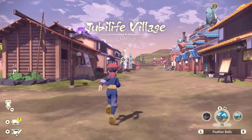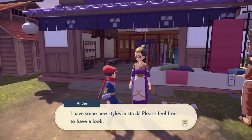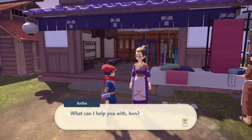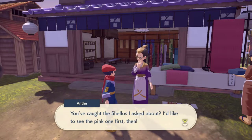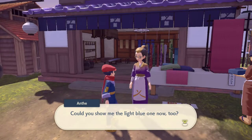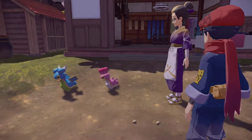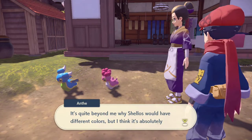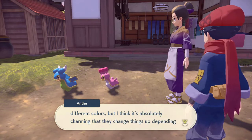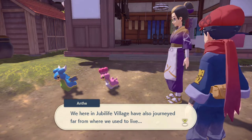I did complete this request on my main account recently and I used an Alpha Shellos to show her, and there's a little bit of an Easter egg. Some of the requests, when you complete them with an Alpha Pokemon, they will say something different — they'll mention, 'Hey, is that one of those Alpha Pokemon? It's really big!' It's a little tiny Easter egg, but it can be really fun to complete these requests with an Alpha Pokemon. The same goes for the Combee request where you're collecting honey — if you bring an Alpha Combee, you can also get them to say something slightly different. It's not a huge deal, but it's one little difference they actually programmed into the game.